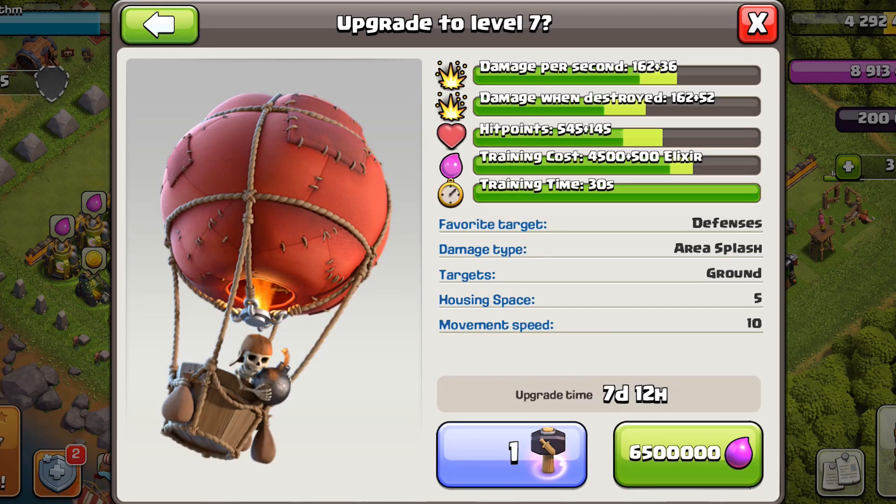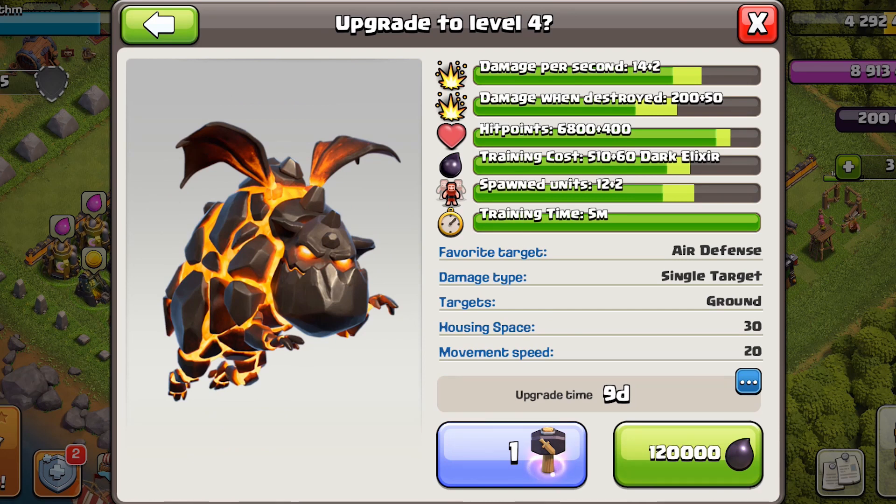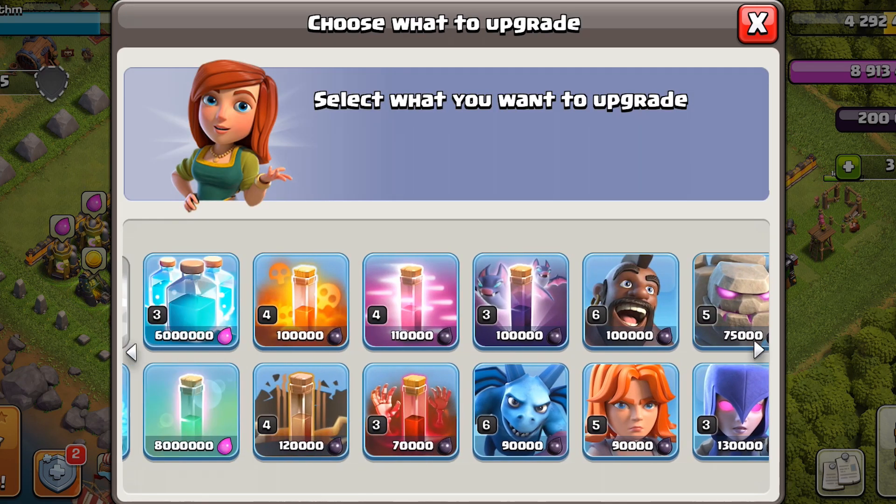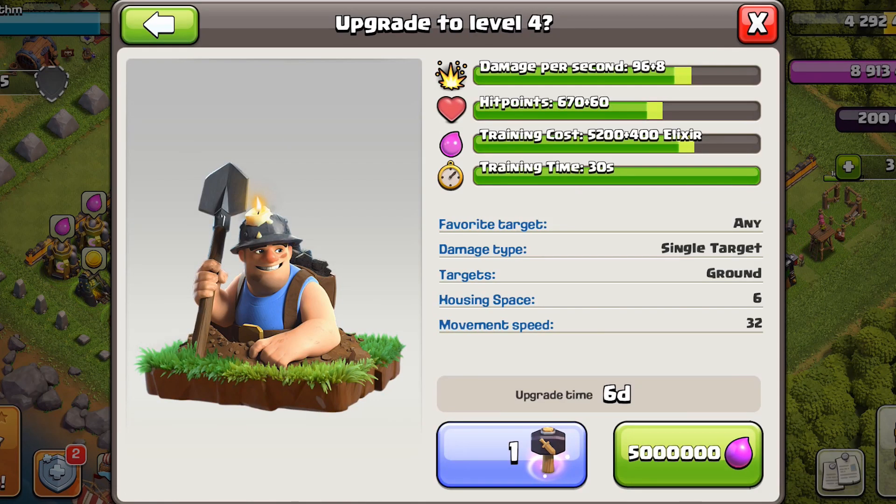After that, upgrade balloons — a normal elixir upgrade — then hounds to unlock our lalo strategy. Technically minions should come next, but for the sake of the elixir and dark elixir rotation, we'll upgrade miners first.